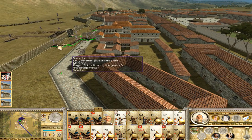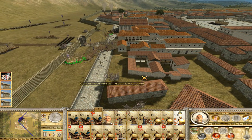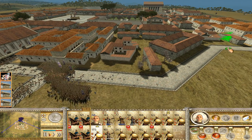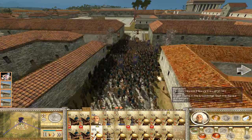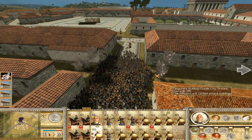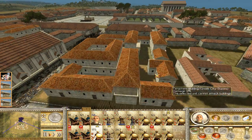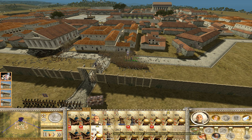Let's send one unit as an experiment to go around. We are only going to beat this by numbers. I hate battles like this — no maneuvering or anything. I kept them on guard mode, so let's turn that off and also remove the phalanx formation, just as an experiment to get them around.